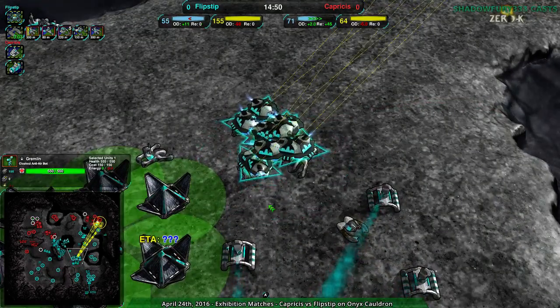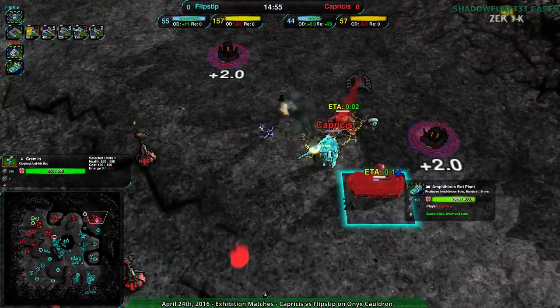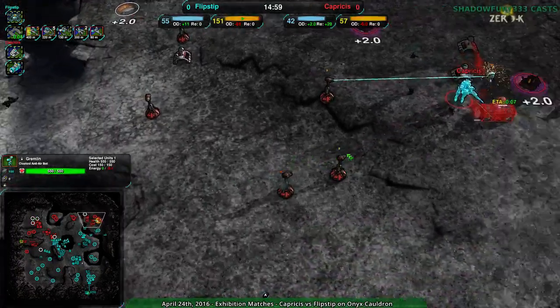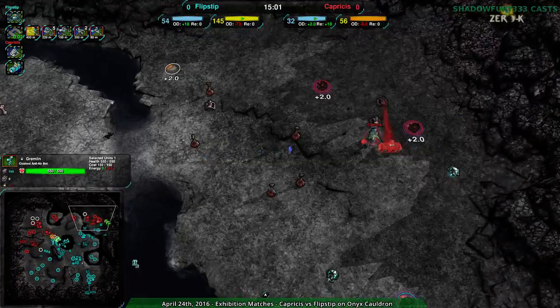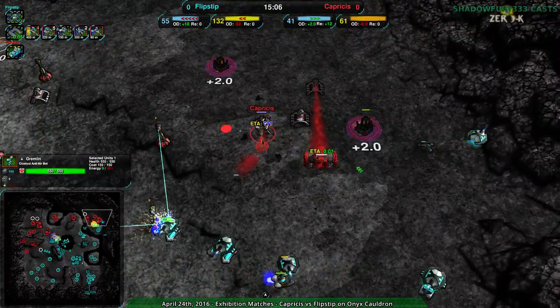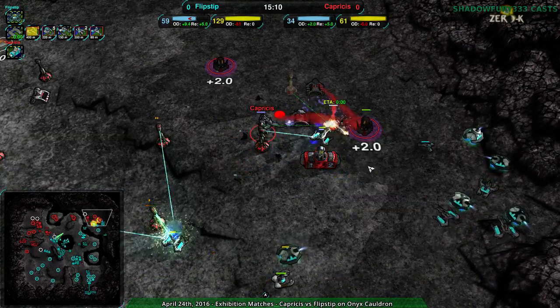I don't think Flipstep cares — they're so confident they're not even going to bother. They're just going over here to get rid of the commander, get rid of the amphib plant being constructed, and ultimately win the game. Because that's Capricious's trump card right now — get this amphib plant up and then build ducks and grizzly, because I don't know what else you'd do with an amphib plant at this point.